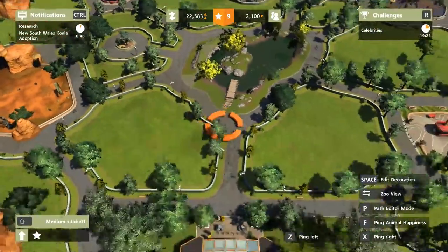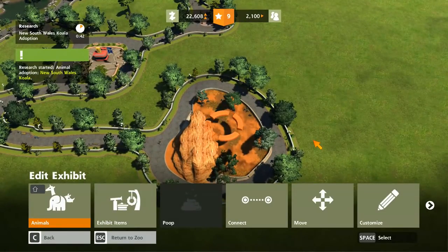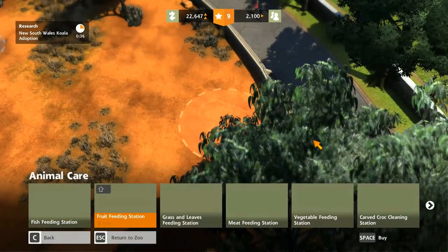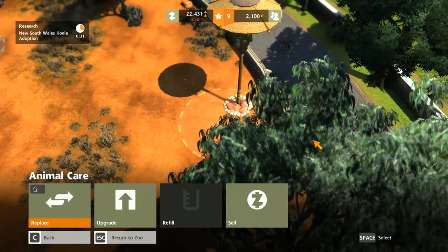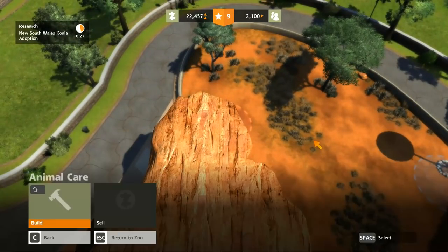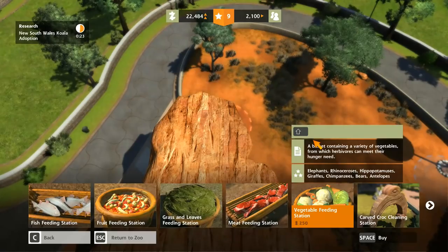Let's go set up our little kangaroo exhibit over here in the bottom right. I'm feeling it. The only thing I'm really worried about is getting up to rank 14, much more than anything else. I forgot you can kind of check what they would want to eat.